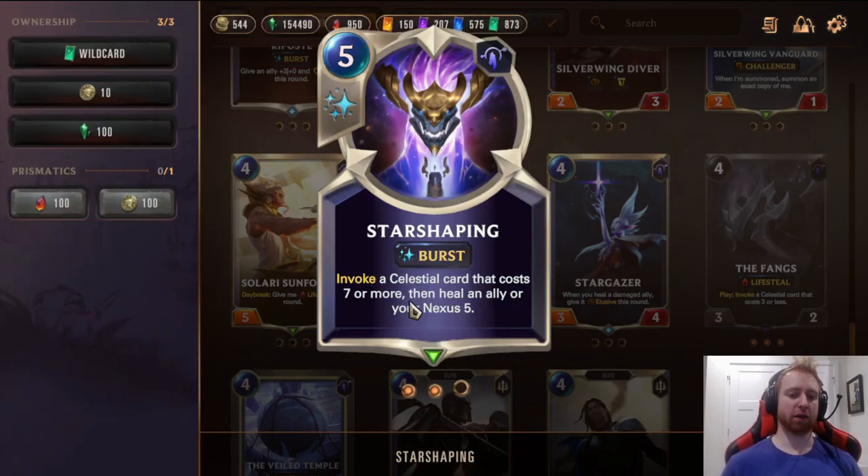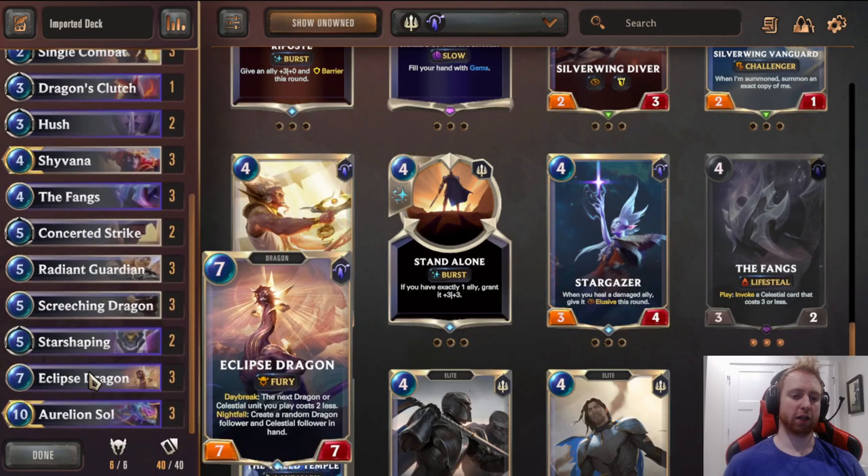Star Shaping — invoke a Celestial card that costs 7 or more, then heal an ally or Nexus for 5. You can heal your Fury Dragons to get their health back, but usually you want to heal your Nexus 5. This is very good because it lets you be more flexible with your early game — you can take some damage and not panic. It's burst speed heal for 5. It also gives you alt win cons: Elusives like Immortal Phoenix, a little Roman Destroyer, or the Great Beyond. Strong picks like Living Legends give you all kinds of things, and Supernova can obliterate enemy units. Just a very versatile, powerful card.